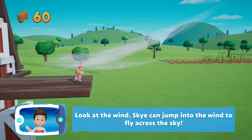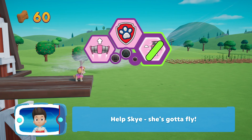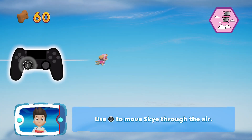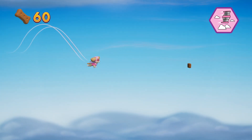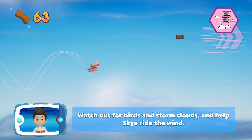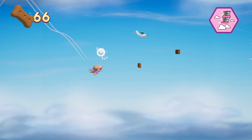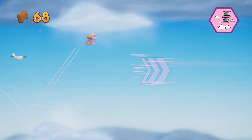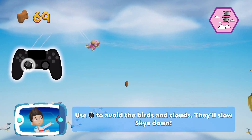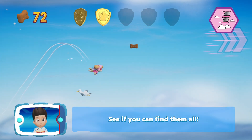Look at the wind. Skye can jump into the wind to fly across the sky. Activate Skye's pup pack to fly across by pressing the circle button. Help Skye — she's gotta fly! Use the left stick to move Skye through the air. But watch out for birds and storm clouds and help Skye ride the wind. Use the left stick to avoid the birds and clouds — they'll slow Skye down! You found a golden paw print! See if you can find them all!